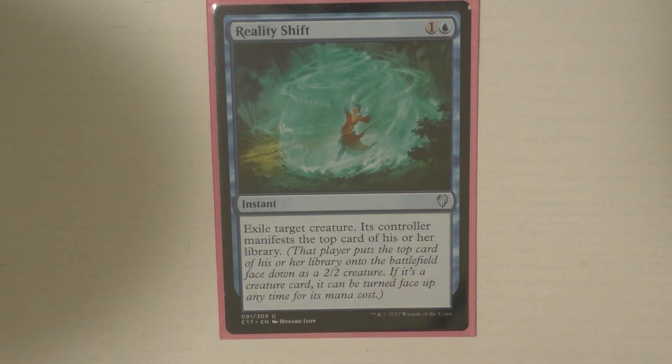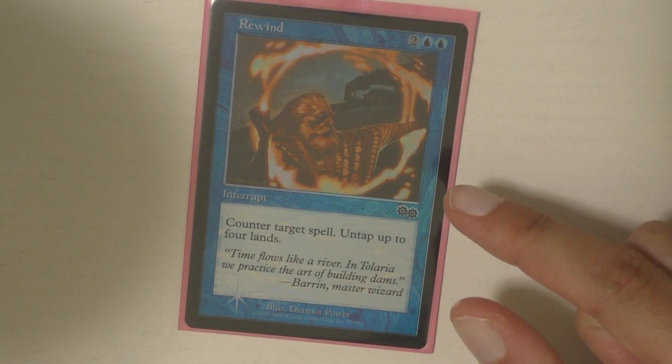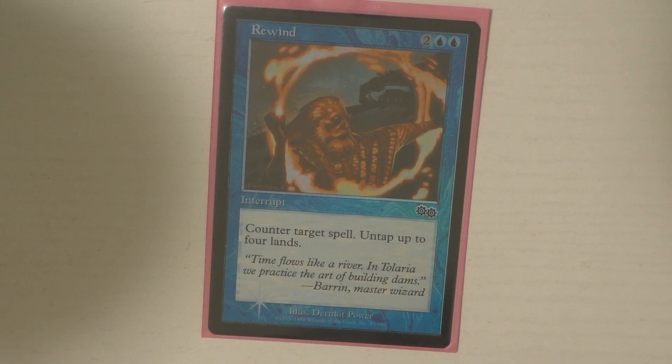Then I run Reality Shift, which is probably one of my favorite removal spells. Getting the chance to exile something my opponents control at two mana — and then they get to Manifest, which is a very small, inconsequential thing. I don't really care that they Manifest and get that 2/2. The card's great. And the last instant I run is Rewind, which I really like — it's basically a free spell. You do have to have four mana, but the fact that I can untap it and then do something else with that mana is really, really great. The curve in this deck is really low so I don't think the four mana cost matters too much.